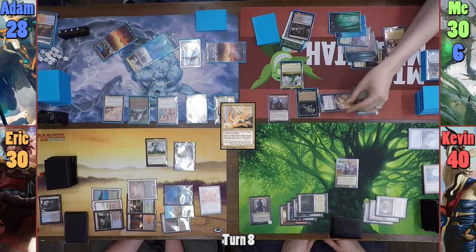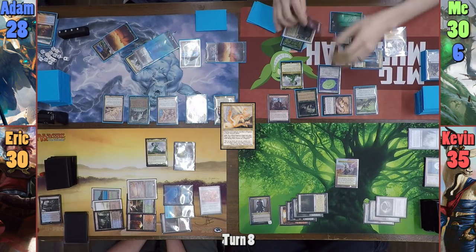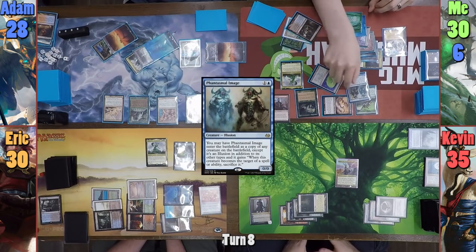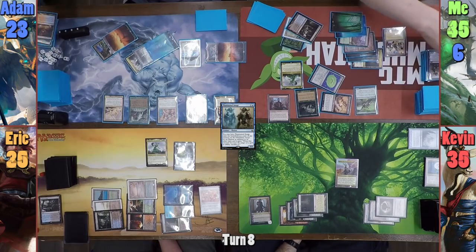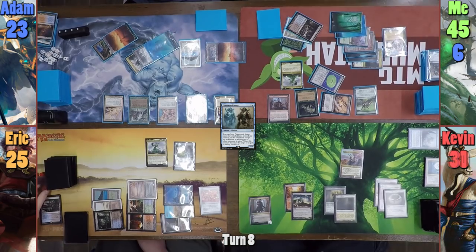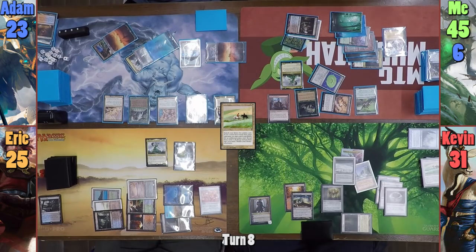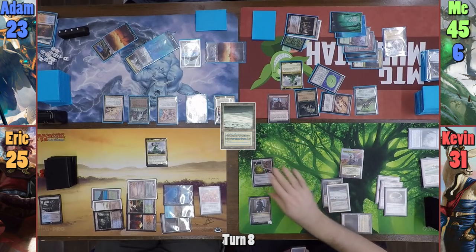Moving to combat, I swing Kokusho at Kevin for 5. I then cast a Simic Signet and pay 1 to activate it. I use this mana to cast Phantasmal Image, having it come in as a copy of Kokusho. I let the clone die and drain everyone for 5, gaining 15. Kevin gains 1 life and draws 1 card from the Zedru trigger. He then casts Tithe in his main phase to find Tundra and Plateau. Kevin plays a Tundra and steals Eric's Crucible of Worlds with Dak Faden.